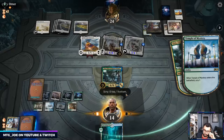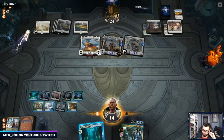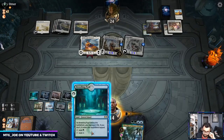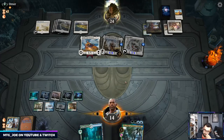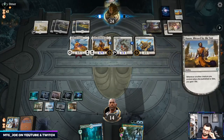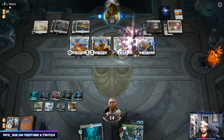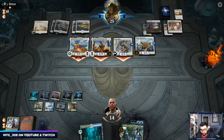Don't want land here. Uro goes away. We're at U5 to cast — are we just dead? 9 to 12. If they have a way to gain 2 life, Uro's not enough — we need the Time Wipe, and the way they're playing they probably have Unbreakable Formation. Give something Lifelink. Time Wipe or bust.